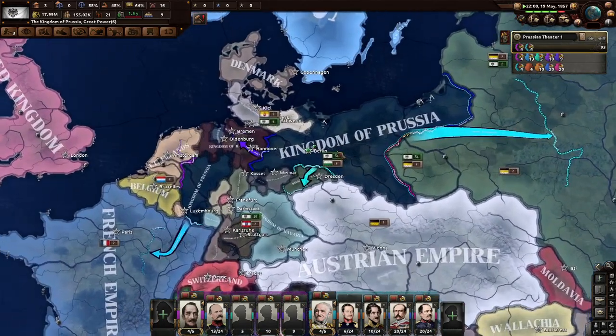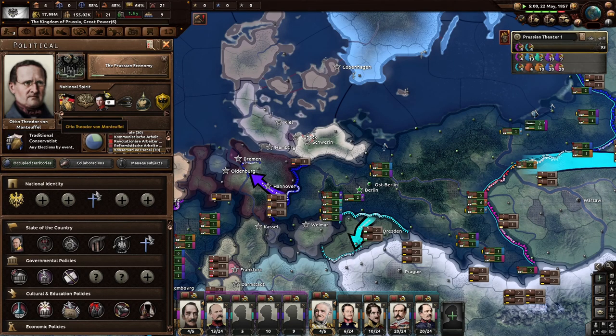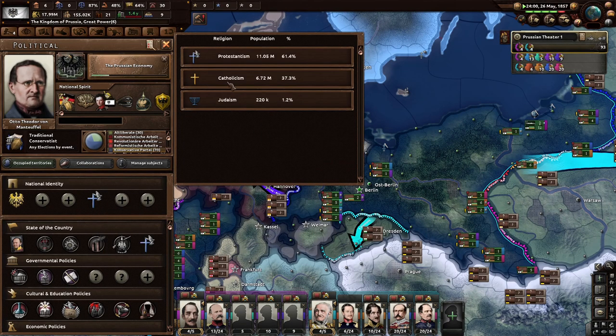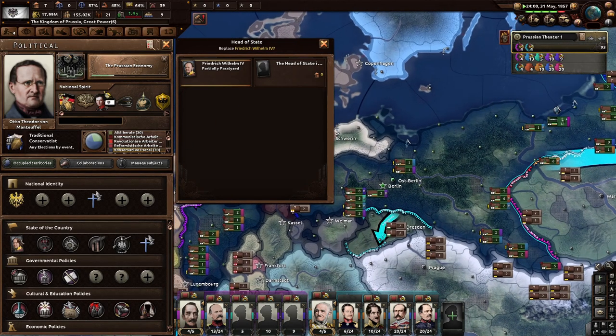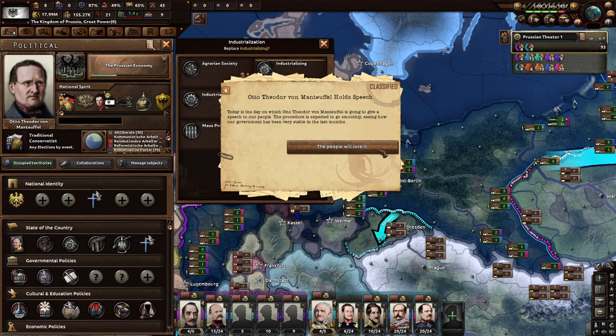This is probably the closest thing we're going to get to Prussia on this channel during this time period. We have national identity, led by Otto Theodor von Manteuffel. Brandenburg Prussian subculture, with German as the official state culture. Our religion is Protestantism — thankfully — but we've got a good number of Catholics and a few Jews too. The head of state doesn't look like he helped us much — can we replace him?